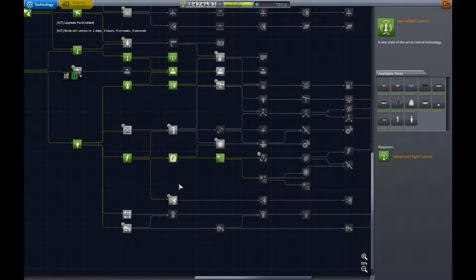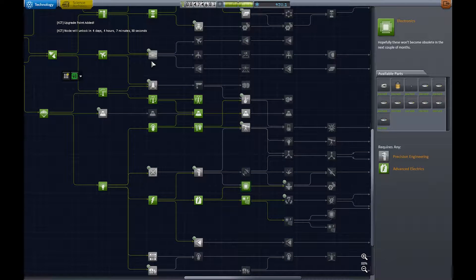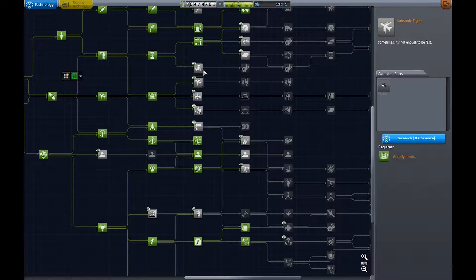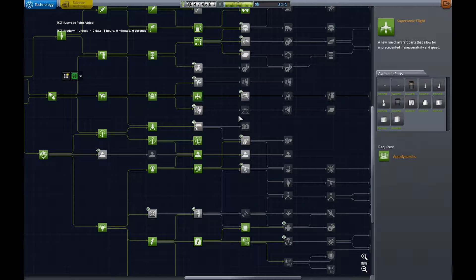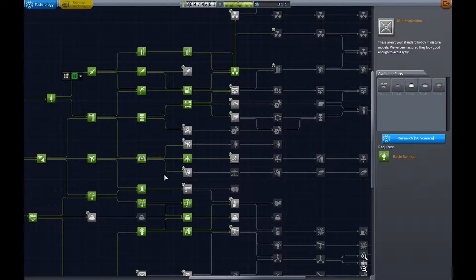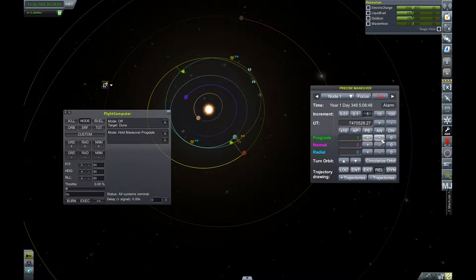Specialized control — we get a few more RCS ports and the big reaction wheels. Electronics looks good, a few more science experiments and scanners. Let's get aerodynamics and landing legs. Supersonic flight is the best one here because it has the good engines — I can try to build the first SSTO in the future. With exactly 90 science left I'll grab miniaturization.